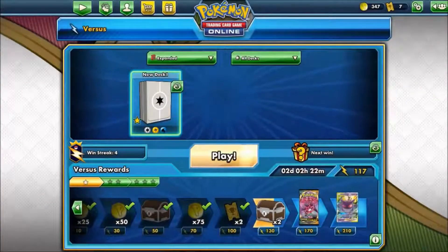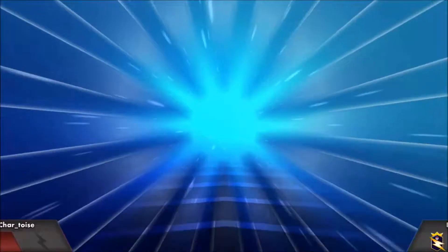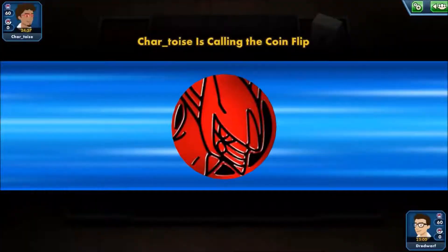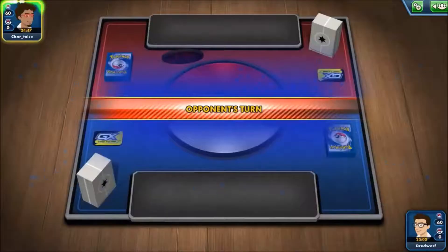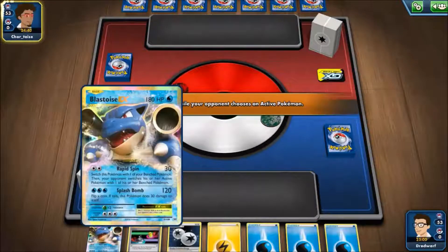I haven't changed the deck at all — I've left it as it is. Well, that's a lie. I've taken out one Dodrio and replaced it with another Dodrio. Hopefully I can point that out as we play. We've got the Blastoise — nice. Let's start with that. Could be worse to start with. Got a hand nice and full of water energies.